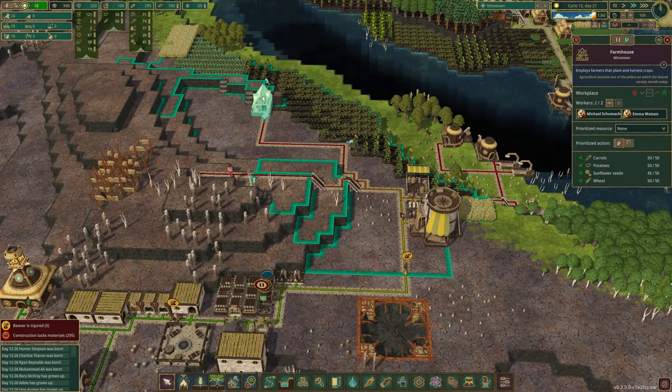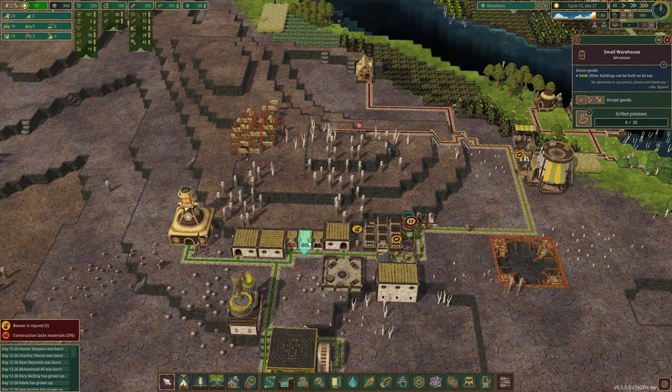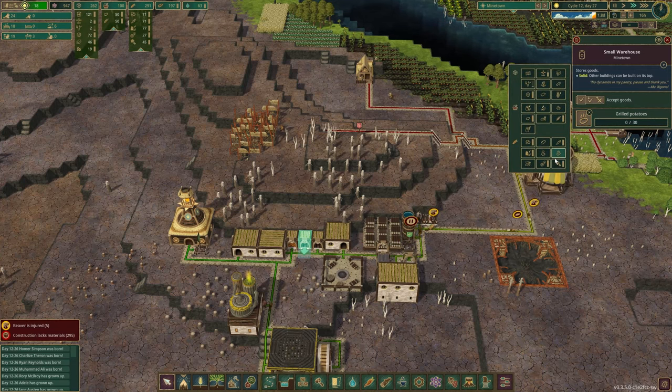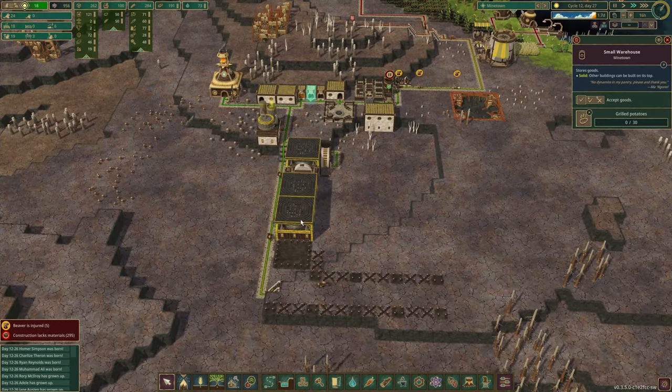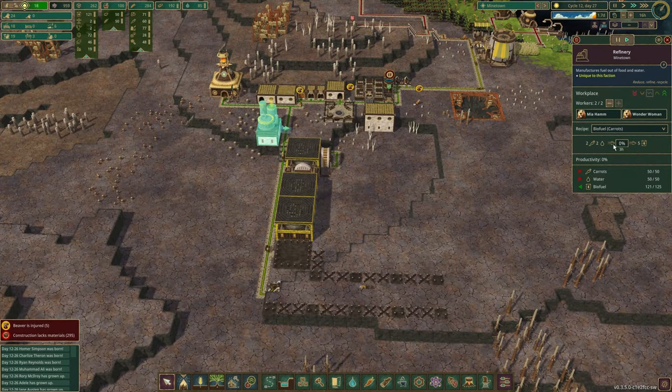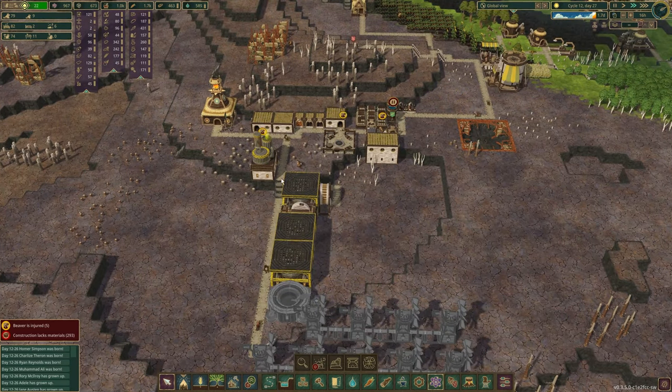Do I have potato storage? I do not have potato storage. Why do I have grilled potatoes but not regular potatoes? That's dumb. Why did I even plant potatoes? Oh, for the refinery, right? I think potatoes and water make 30. Maybe I should switch that over to potatoes — I'm actually full on biofuel. Maybe I need to build a biofuel tank.